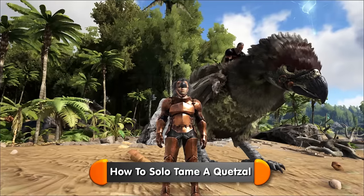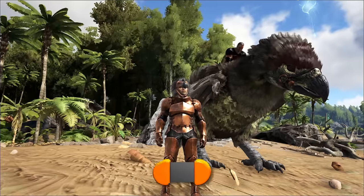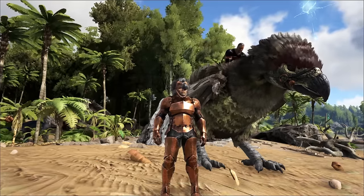When you're starting off, you need one guy in an Argent to pick you up and follow the Quetzal, while you're dangling underneath trying to shoot the Quetzal and knock it out.